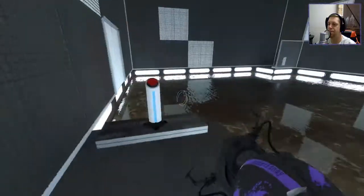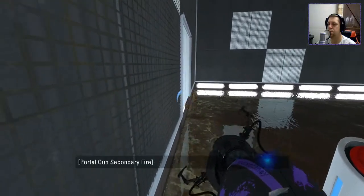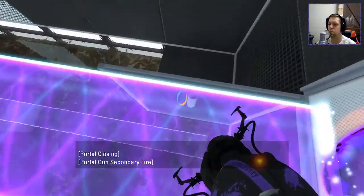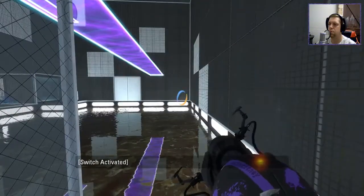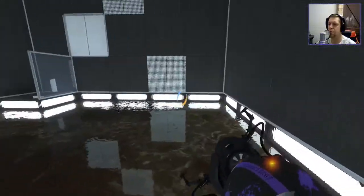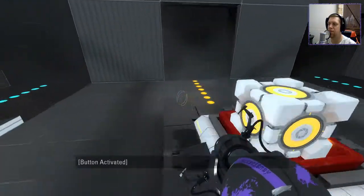We have some bounce gel. So I guess the first aim there was just to get the bounce gel here, so we can go back up, right? And I guess pushing the button has enabled that. Alright, let's have a look behind door number two.